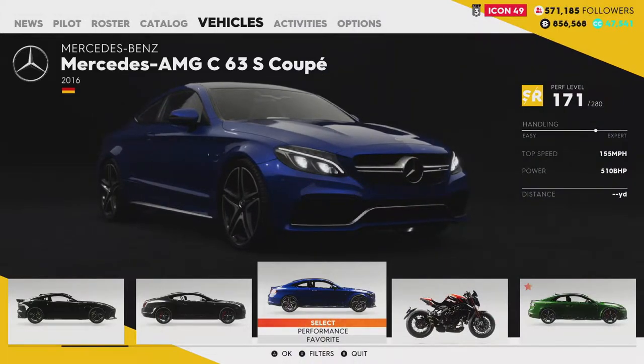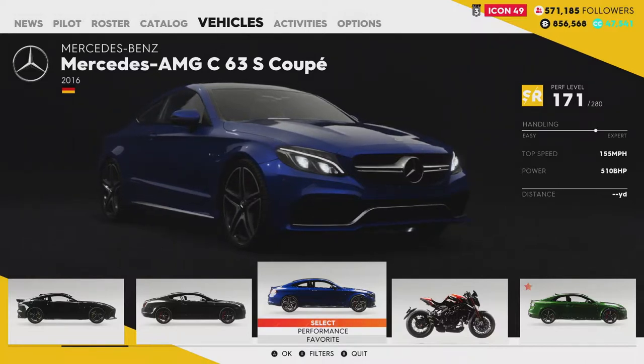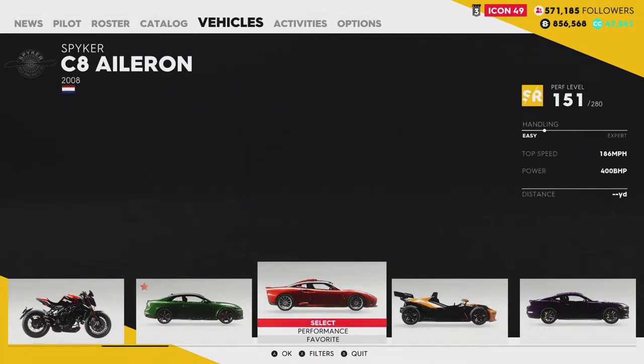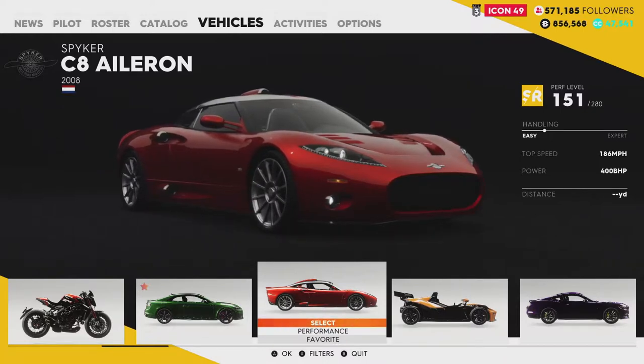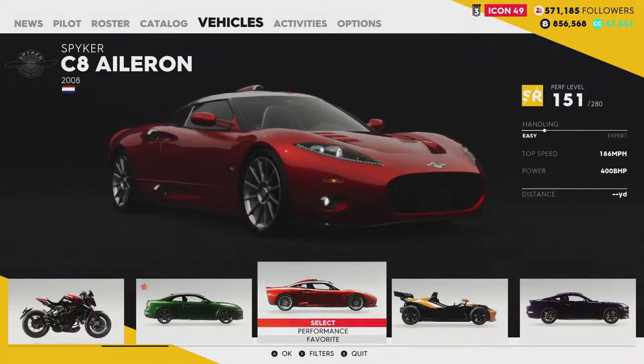Hello and welcome back to The Crew 2. I haven't been on here for ages but two new cars have been added as part of the content they add on. There's this, which is another Mercedes, which I'll take a quick look at. But then there's this - this is what we're excited about - the Spyker C8. I don't remember this being in a game since Test Drive Unlimited 2, so nice to see it back. That's what I'm looking forward to trying out, but we'll have a quick look at the Merc first.